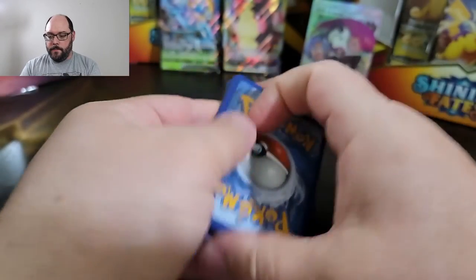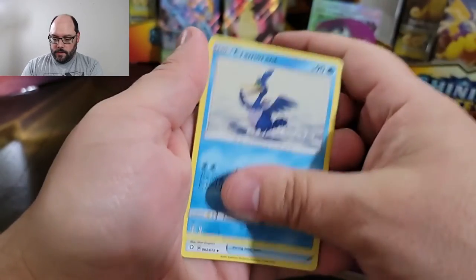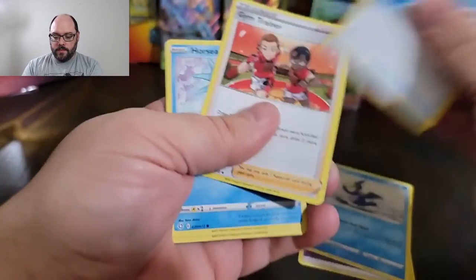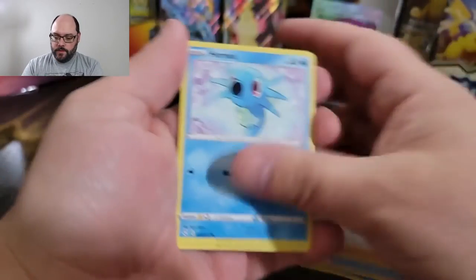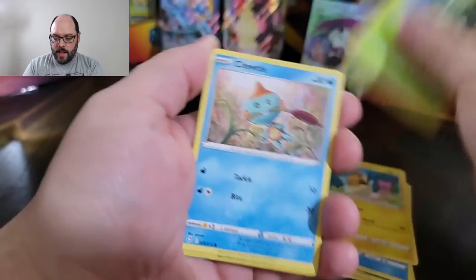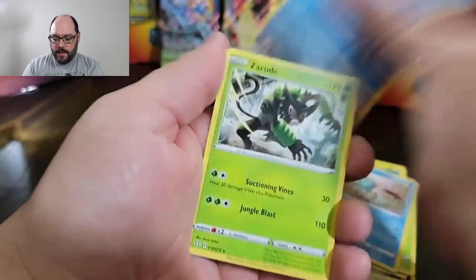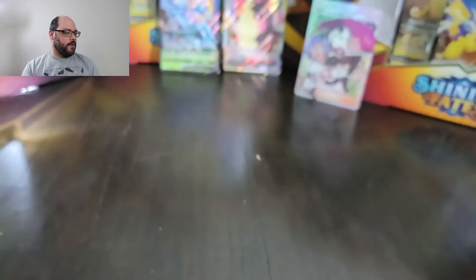Shining Fates, you just got clobbered — what is your response? Apparently double pulls is your response: Horsea, Snom, Morpeko, Keckleon, Choodle, reverse Snom, and a Xeradu. Wow, what a dud. If Hidden Fates can pull another good one out of this last pack, Shining Fates is on the ropes and is really going to need some help. This battle has gotten so intense so quickly.